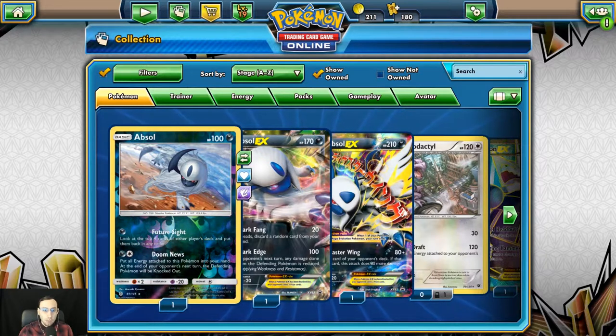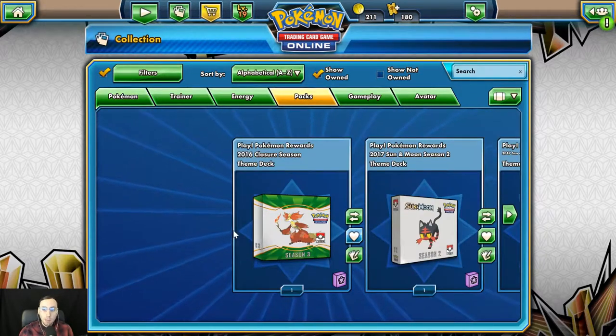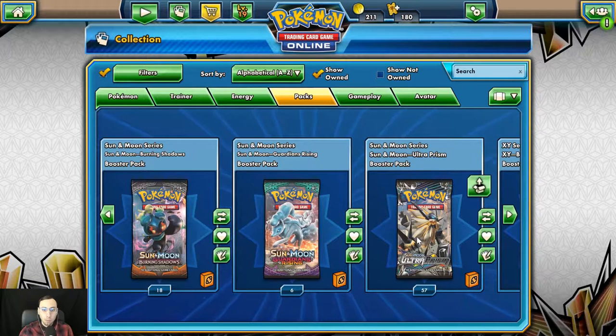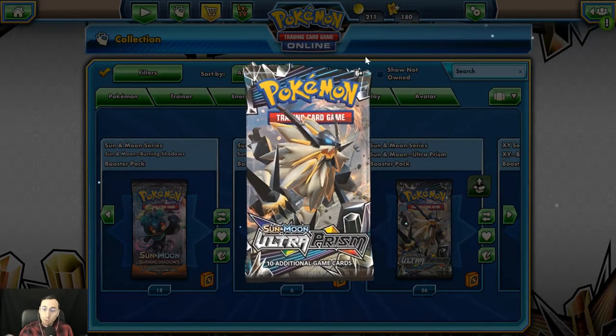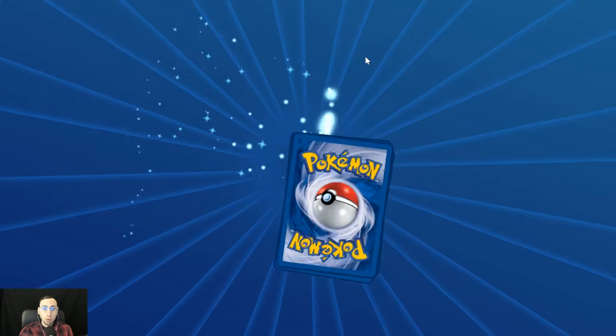What is up guys, today we're going to be opening up 50 packs of Ultra Prism. It's not the newest expansion — it's the second to last. We're currently in the Forbidden Light expansion, so this is the one prior to that. I'm going to go back here and open up 50 packs to see what we can get out of this set that I haven't either traded for already or managed to pull.